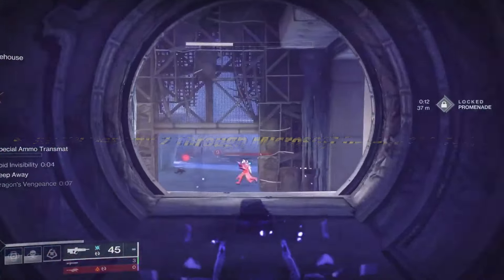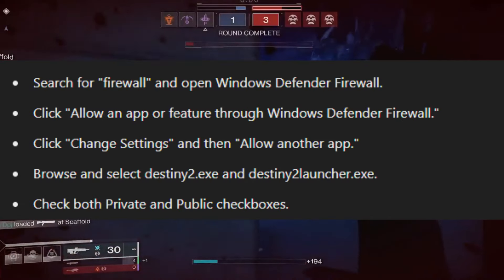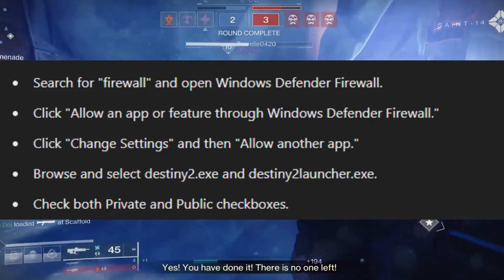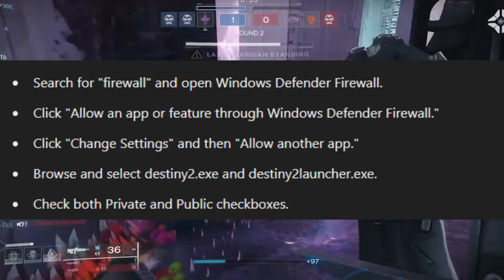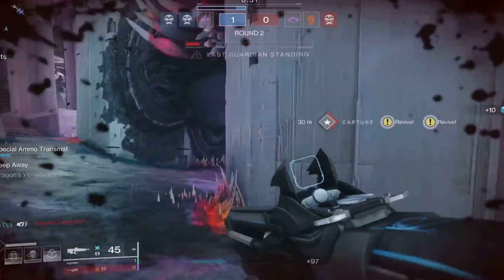Fix 5: Allow Destiny 2 through Microsoft Defender Firewall. Search for Firewall and open Windows Defender Firewall. Click 'Allow an app or feature through Windows Defender Firewall.' Click 'Change Settings' and then 'Allow another app.' Browse and select destiny2.exe and destiny2launcher.exe. Check both Private and Public checkboxes, then click OK.